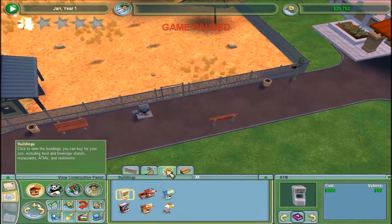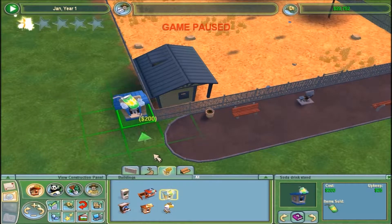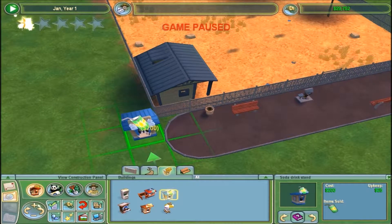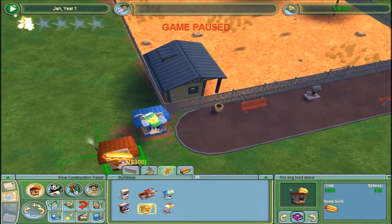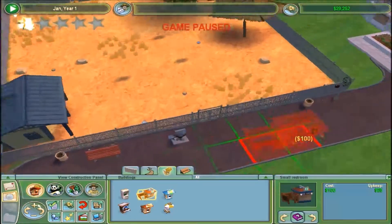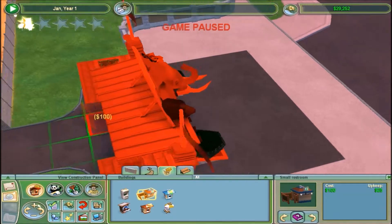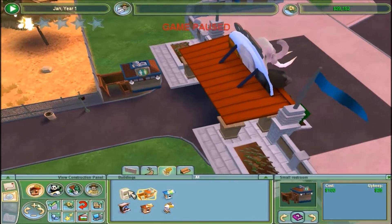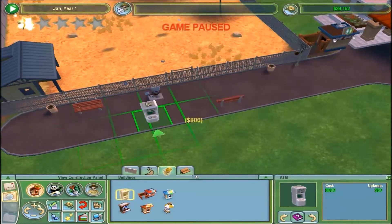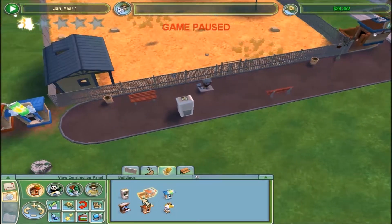I believe the flower post helps with amusement too, but it's pretty cheap even if it doesn't. Need a couple of trash cans, and the soda stand, the hot dog stand. And restrooms - we can put one over there. And an ATM, say here. It gets kind of cluttered but it works.